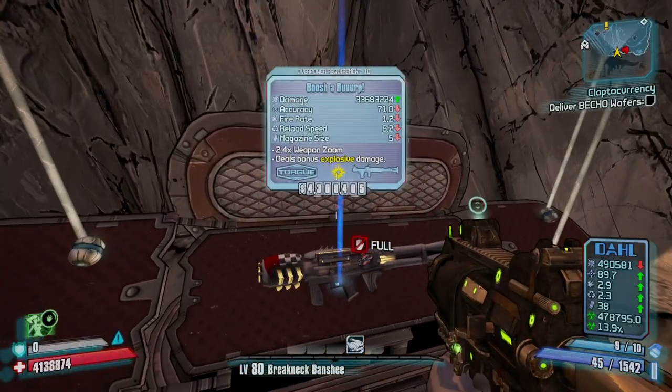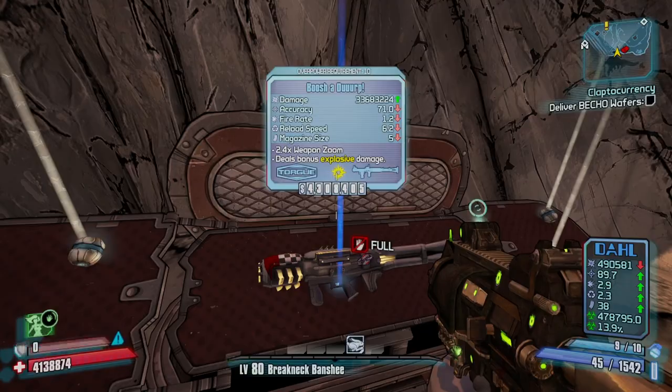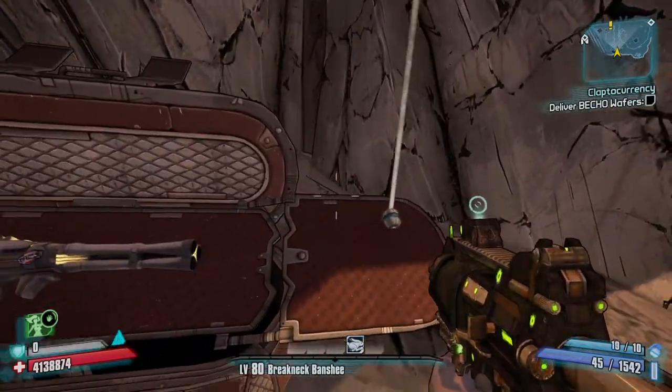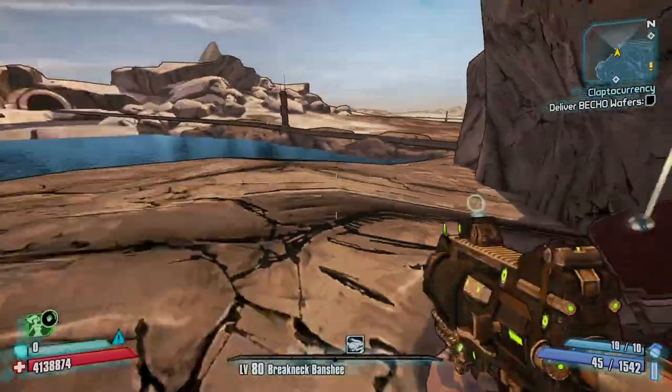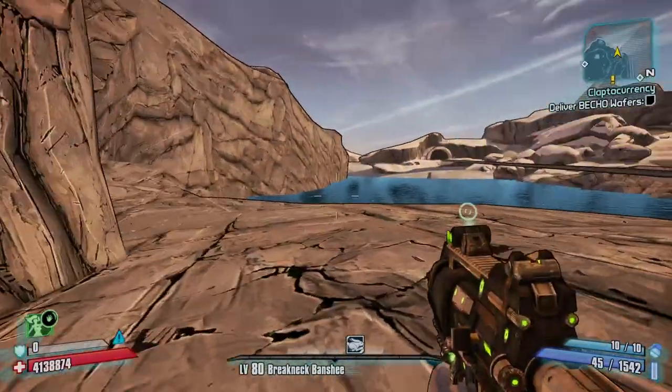I've found purples, good blues, relics, all sorts — you can get legendaries from this as well. It's just a nice little secret chest.